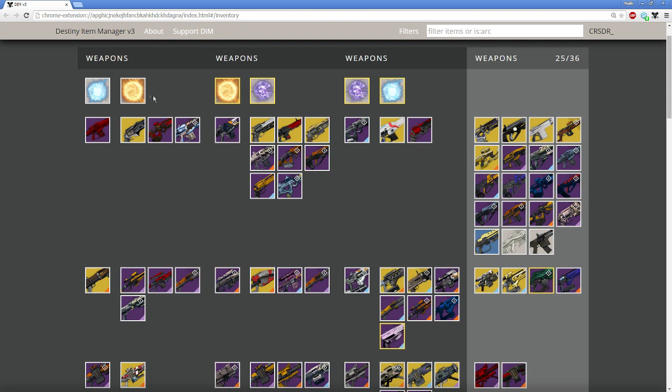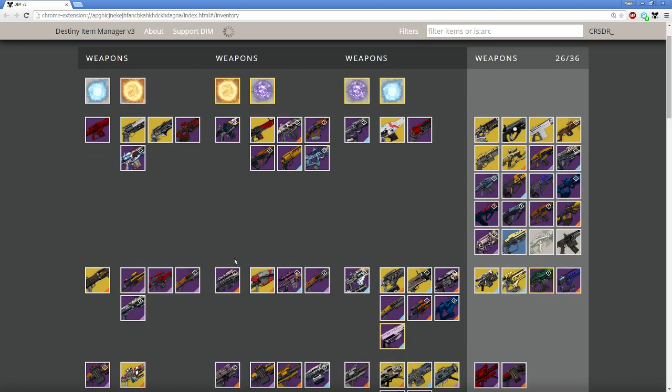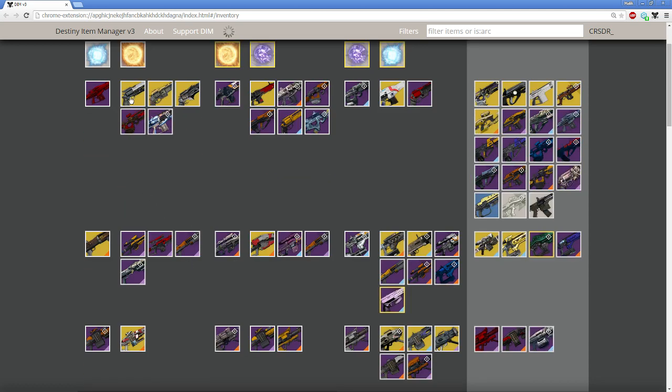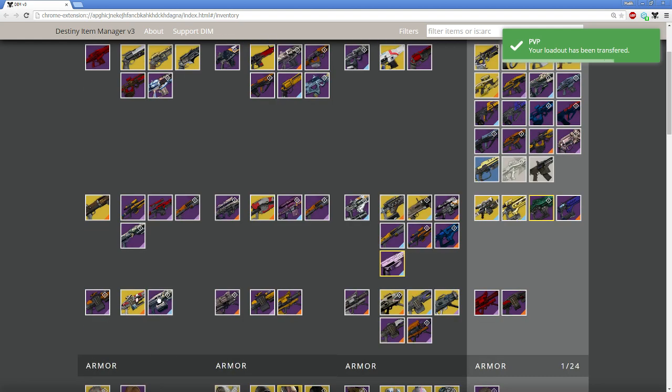Right there. Now I have my loadout ready. I want to do PvP with my hunter but I'm on my warlock right now, so all I have to do is just click that — click PvP — and all my PvP gear loadout will be transferred over to my hunter. There's my Last Word, there's my Hawkmoon, there's my Secret Handshake, and there's my fang. All done. Transferred instantly.